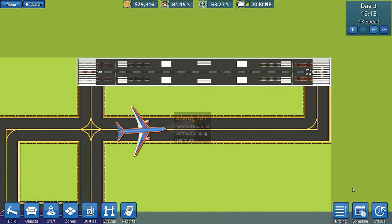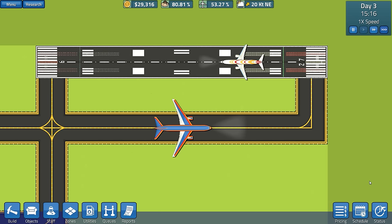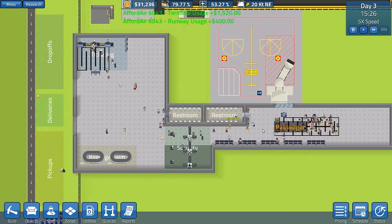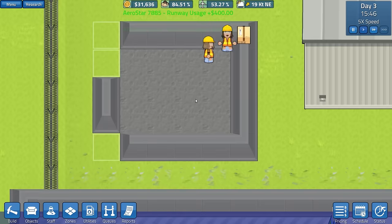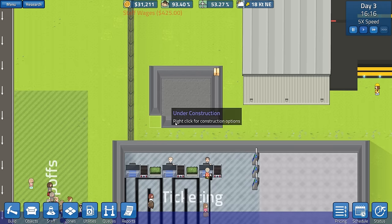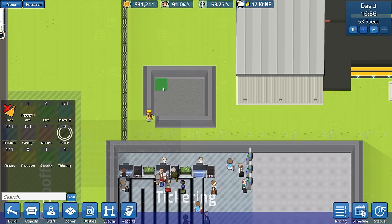It's starting to get a little bit jam-packed around here. There we are, there's another one. Max speed again - let's see how this goes. Building this room here - that's actually quite a large room. They still haven't done that little bit. So we'll go over to zones and then to office.